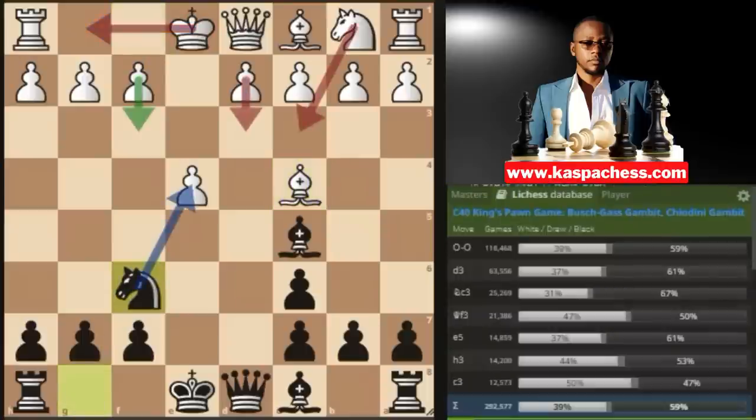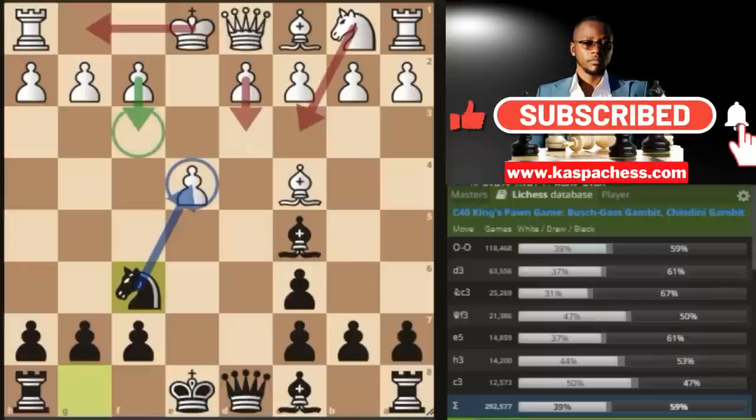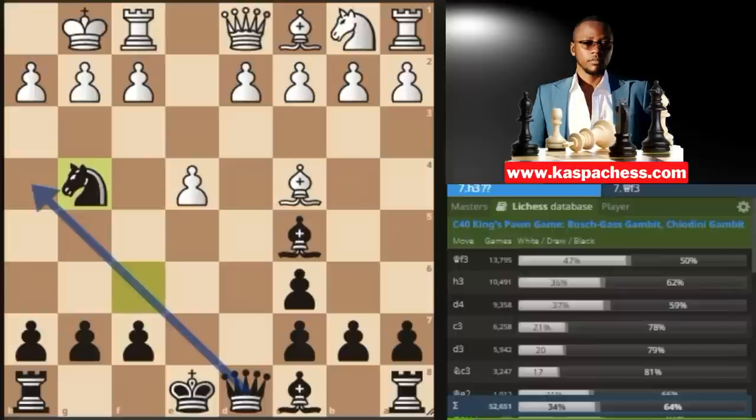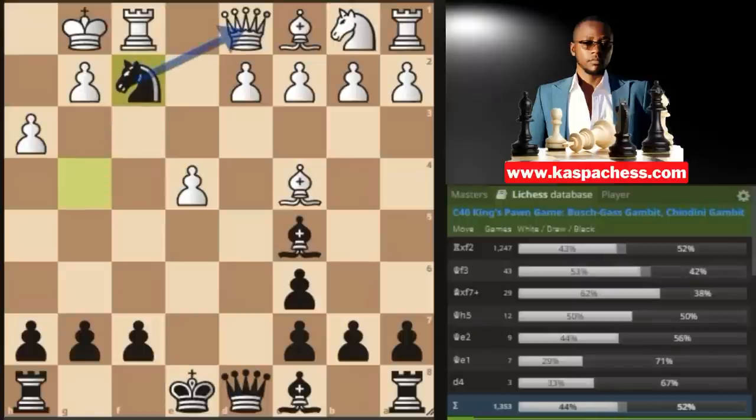After bishop c4 by white, you don't necessarily have to take on f2 — you have better moves. I suggest knight f6, attacking the pawn on e4. White may defend with knight c3, d3, or just castle short and pin your knight later in case of knight takes e4. The correct move for white is pawn to f3, which looks weird and no one is going to play that. So let's begin with castle short. The best you can do is go knight g4, wanting to go queen h4 next and mate on h2. That's not going to happen — your opponent plays pawn to h3, but that's a blunder. Now you can sacrifice your knight on f2, attacking the queen and also threatening a discovery from your bishop on c5.